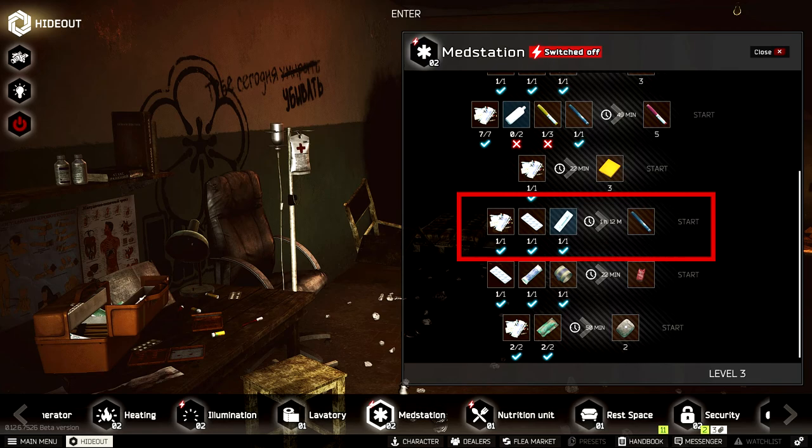First off, you should know that you can craft them with Medstation Level 2. So if you have Medstation Level 2, go ahead and craft those, and you'll knock them out that way.